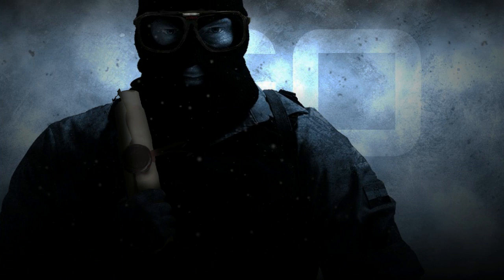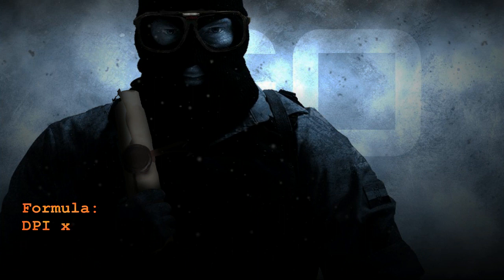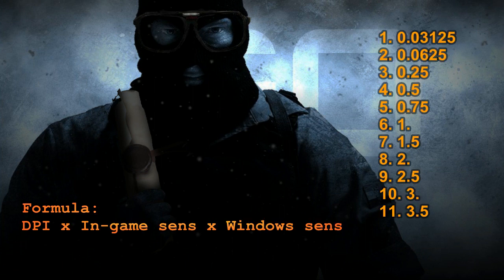There is a formula to figure out what in-game sensitivity you should use if you want to increase or lower your DPI. The formula is: DPI times in-game sensitivity times Windows sensitivity. Using this scale for Windows sensitivity, with some very simple algebra, you can figure out what in-game sense to use if you want to adjust your DPI.